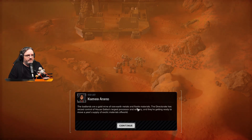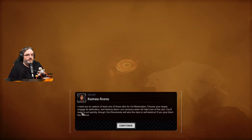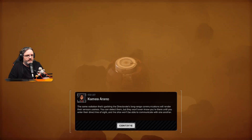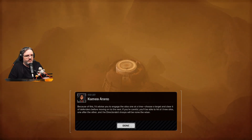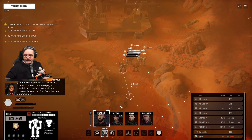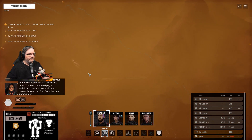The badlands are a gold mine of rare earth metals and fissile materials. The Directorate has seized House Galas's largest processor and refinery and is getting ready to move a year's supply of exotic materials off-world. Capture at least one silo and destroy its defenders. The radiation garbles the Directorate's long-range communications, so their sensors are useless — you can detect them but they won't know you're there until you enter their direct line of sight, and silos can't communicate with each other. Additional bounty for each silo captured beyond the first.